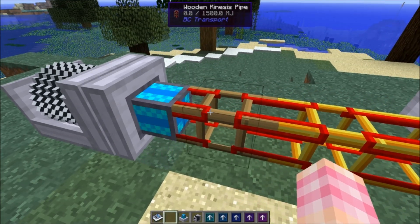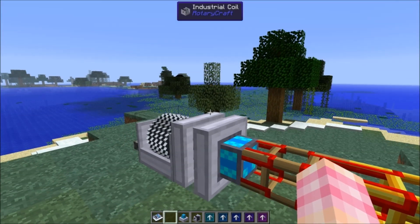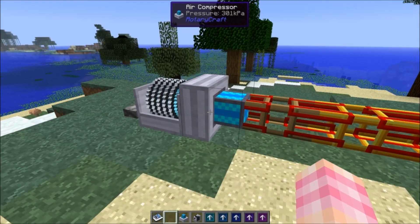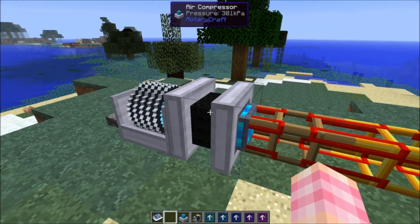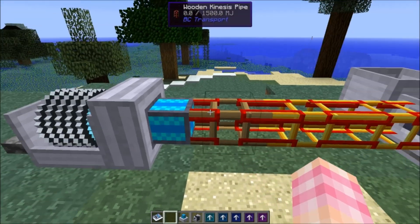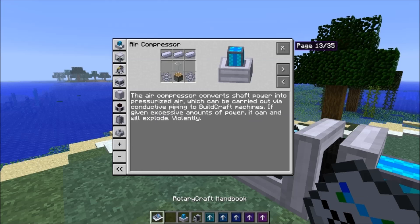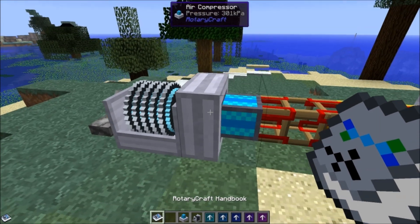It connects to BuildCraft wooden kinesis pipes. I'll be honest, I haven't used BuildCraft since they changed these from conductive pipes to kinesis pipes — it's been a long time. The air compressor works quite simply. There's no GUI on it; it doesn't require anything but power. You give it power and it produces Minecraft Joules. If we go into the handbook, it shows up in the process section. This thing can explode, so don't let it go over a thousand kPa — kilopascals — which is a measure of the amount of air pressure in this machine.